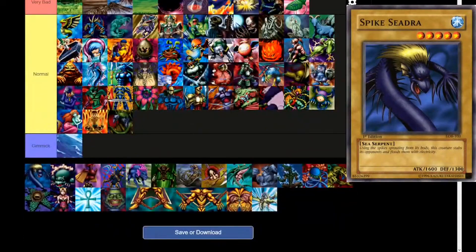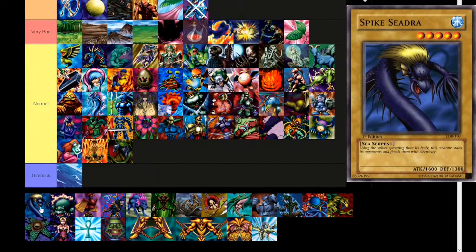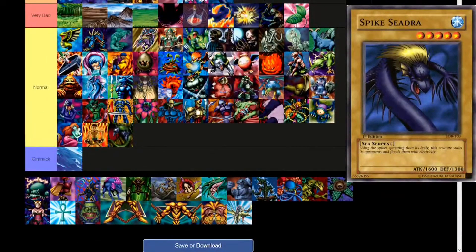Spike Seedra — Water attribute, level 5, sea serpent. 'Using the spikes sprouting from its body, this creature stabs its opponents and floods them with electricity.' 1600 attack, 1300 defense. Did I mention it's level 5? This card would actually be Good on Release if it were lower level. I'm thinking about just putting it in bad — it escapes normal tiering but you can't bring it out of the deck with Mother Grizzly like you can a lot of the other ones.